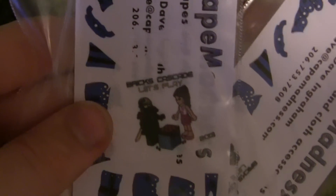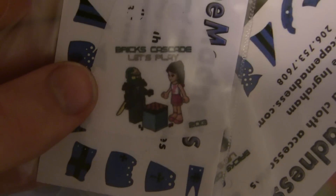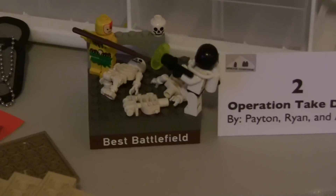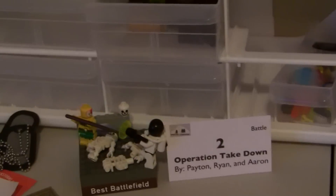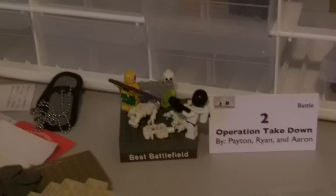Also in the goodie bag I got some stickers — those are great. Then Cape Madness made these capes. What's funny is they had t-shirts with these on them, and they're not supposed to do LEGO minifigures on t-shirts, but they did the two most popular minifigures from 2012, so they got in big trouble from LEGO. I got my dog tags that I wore there.